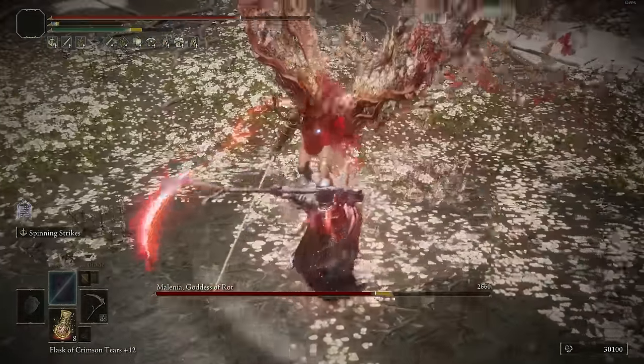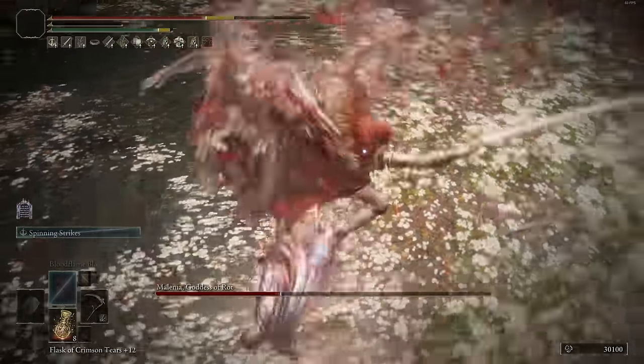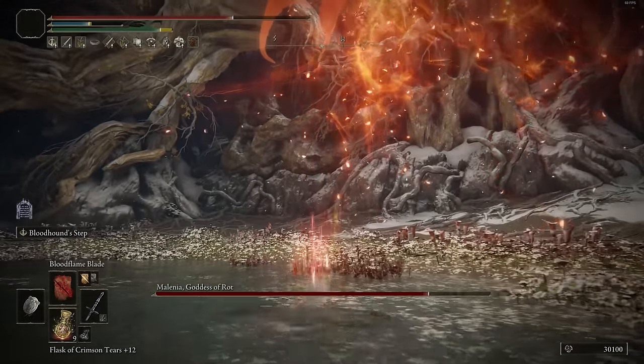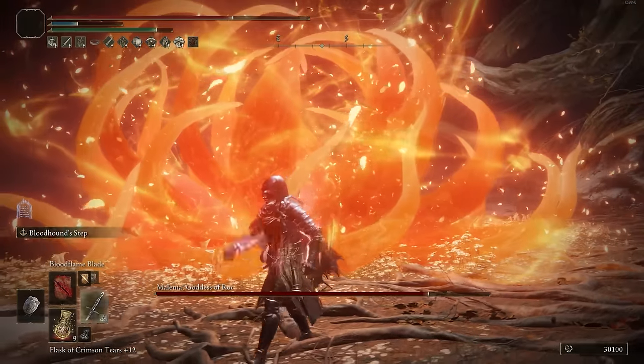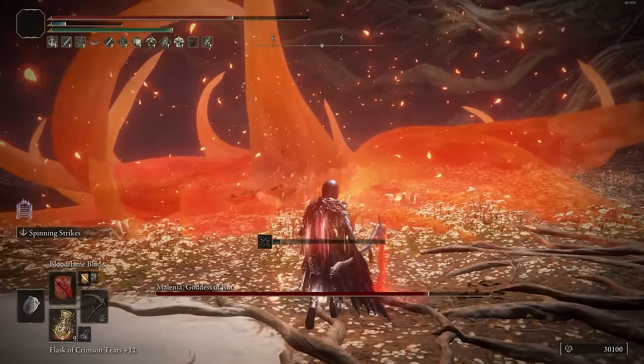As you can see, against certain types of enemies you don't have to do anything — you can just hold the button and tank every single attack. The unfortunate part of using this is that you can't really roll or move very quickly, so I would recommend putting Bloodhound's Step on a dagger in your back pocket and switching to it whenever you feel the need to dodge. But yeah, this is definitely going to be one of the better scythe-type builds out there.